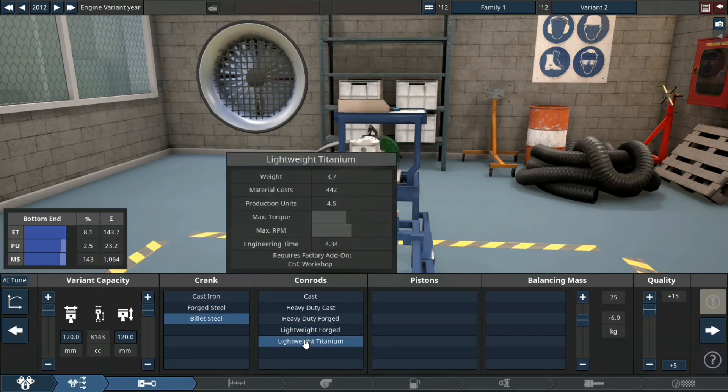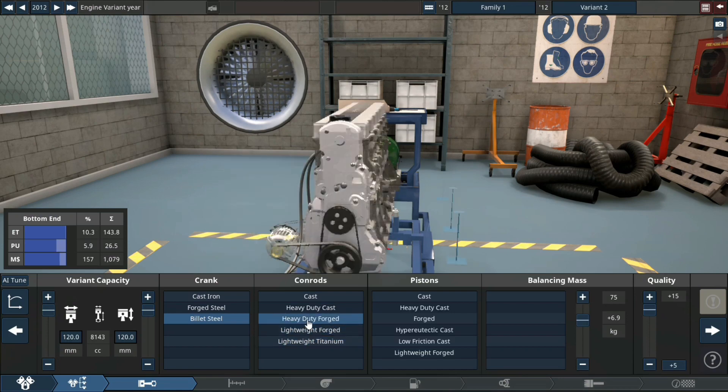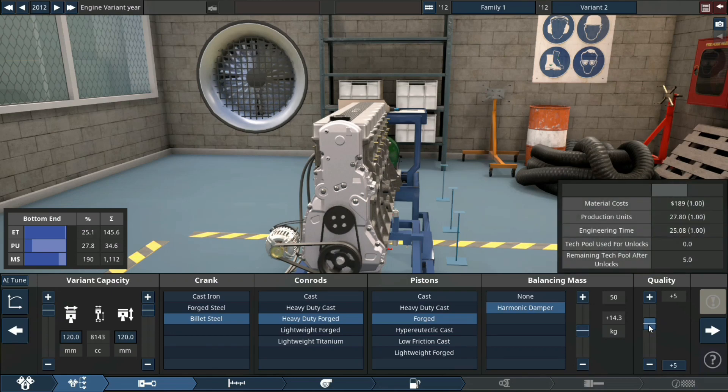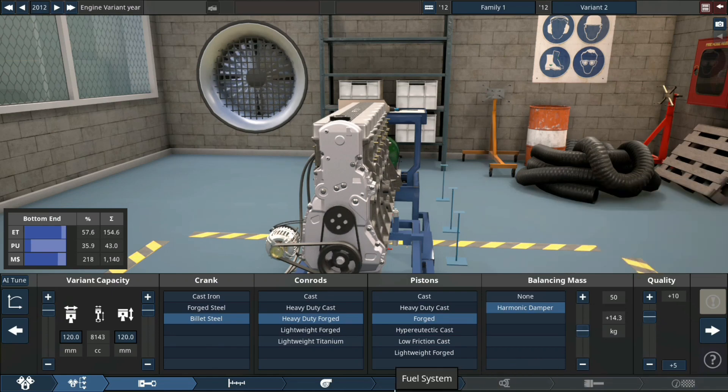Bullet steel crank, heavy duty forged gun rods, forged pistons, and of course a harmonic dampener — blasting quality.